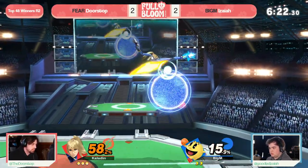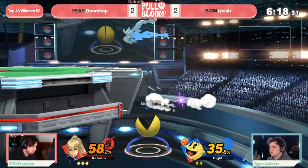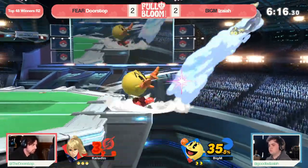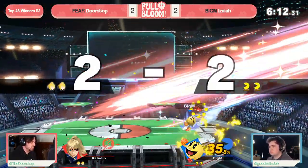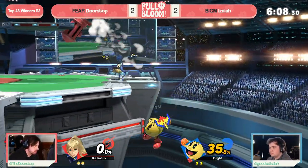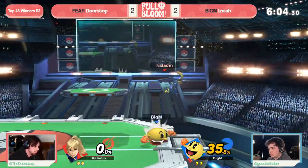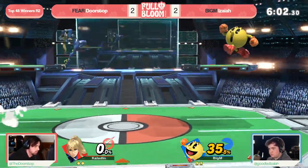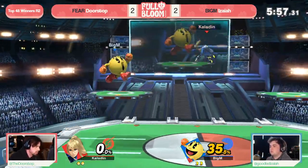I'm right past the inner edge of PS2's platform, so I can find that ladder — got the DI in to make that connection in the middle happen, and then found the quick stock. Unfortunately though, that paralyzer off the Bell meant the stock count is now even, Doorstop not able to manage a lead. And although Isaiah kind of got outclassed in Games 3 and 4, entering back to that first half of the set form and making this one close.